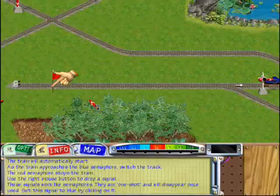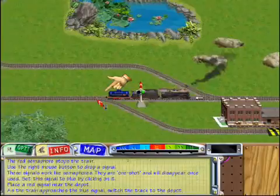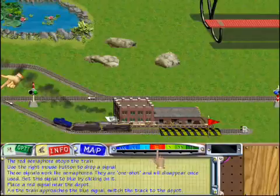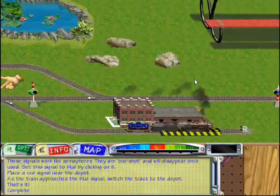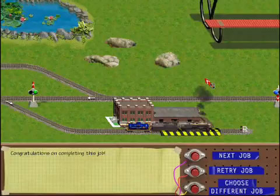Set this signal to blue by clicking on it. It's set exactly the same as permanent semaphores. Place a red signal here. As the train approaches the blue signal, switch the track to conduct the train to the depot. Semaphores are used in a variety of situations, from railroad crossings that keep automobiles and pedestrians safe, to sophisticated loading processes in real-world freight yards.